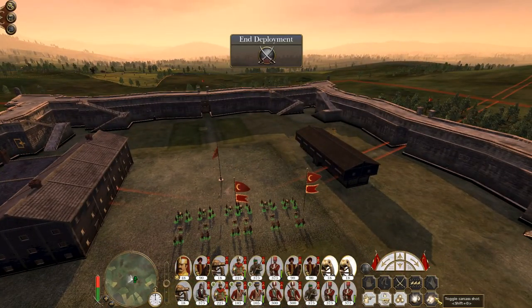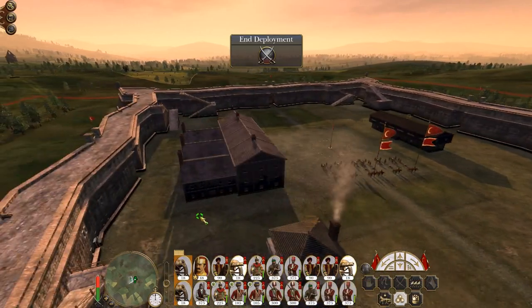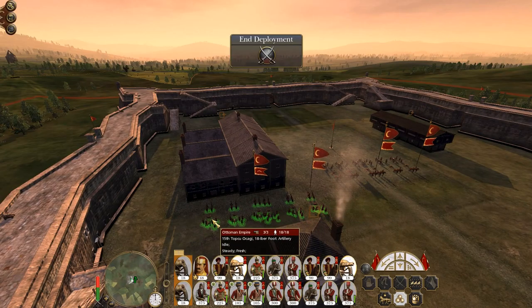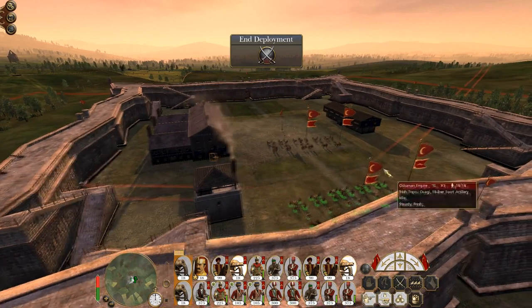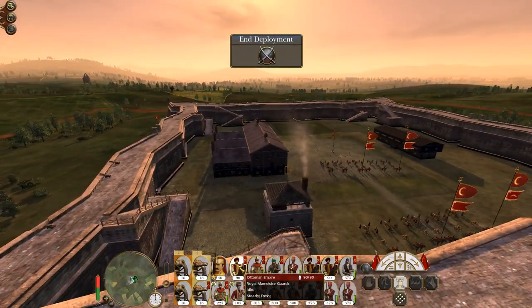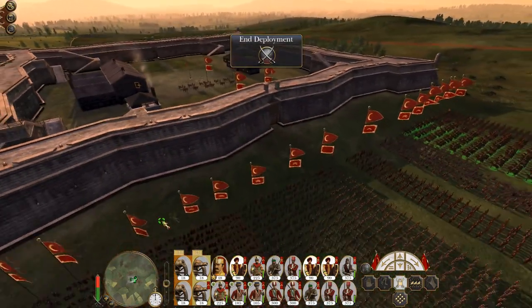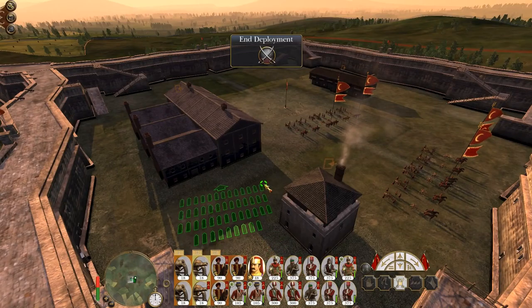Let's deploy my howitzers. Keep our full artillery in reserve ready for work — or maybe if I just put them right at the back, sometimes they can really lob their shells. So let's keep our Mameluke guards out here. Our general is going to stay safe inside.